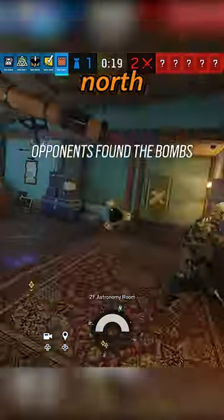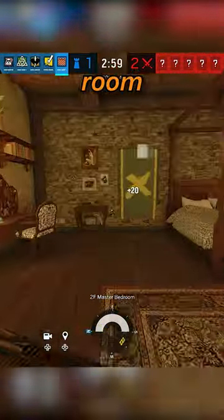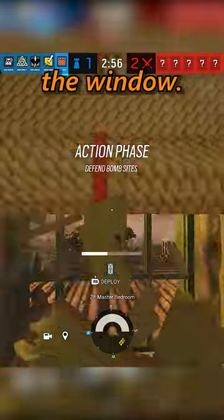Your next barricade goes on the north steps, then you want to castle one of the doors to the Trophy Bomb Site and barricade the other. Your last two castles go in the spawn peak room with you — one on the bathroom door and the other on the window.